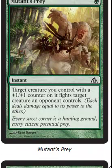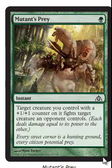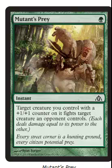Mutant's Prey — target creature you control with a +1/+1 counter on it fights target creature your opponent controls. This is like the worst Prey Upon I've ever seen, because it doesn't work if you don't have a +1/+1 counter on a creature. Is there even a way for your opponent to remove counters?